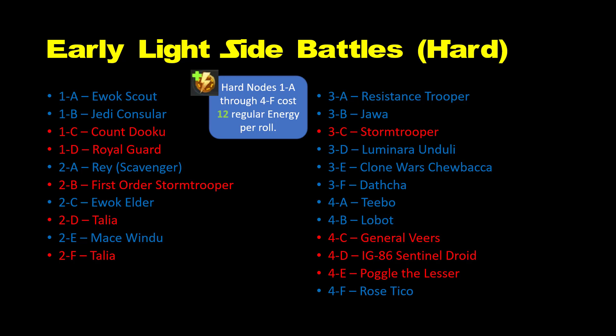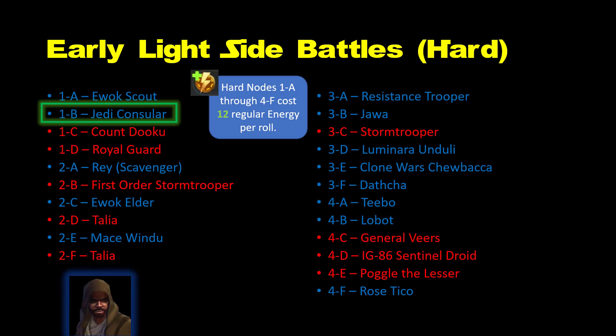Either Jedi Consular or Luminara Unduli could serve as an early, cheap-to-farm light side healer. Healing is essential to completing stages at 3 stars, so you can use sim tickets on them, as well as for surviving mid-game events like Galactic War. Luminara is the superior healer, but the longer term bet is Jedi Consular, as he has a ship. Neither one is endgame material, so only invest in one as much as necessary. As Jedi, either can help you earn Grandmaster Yoda and complete the defense mod challenges.